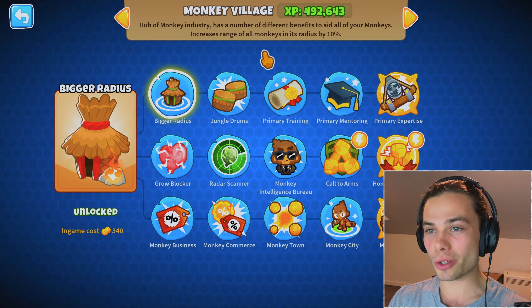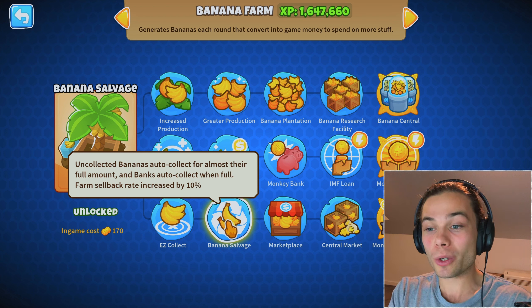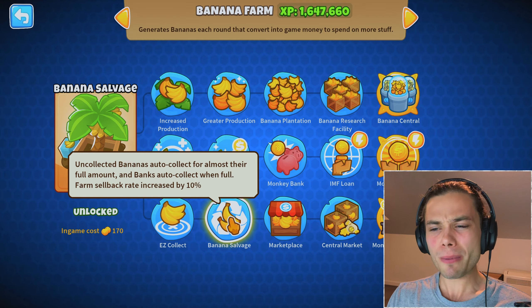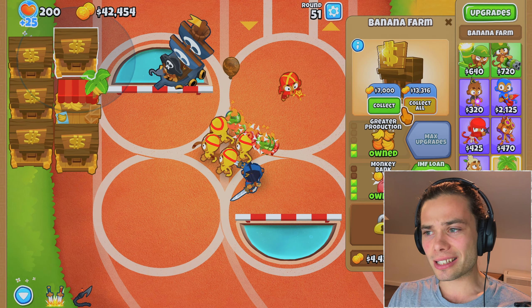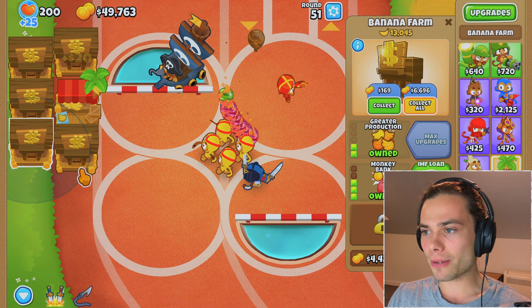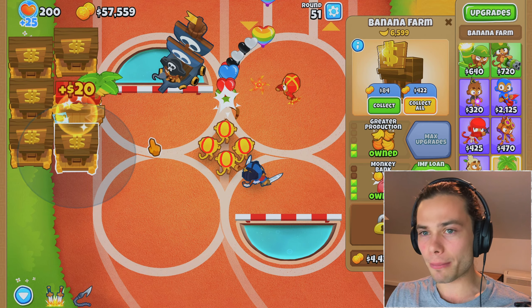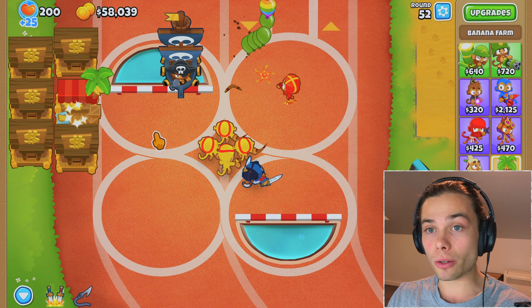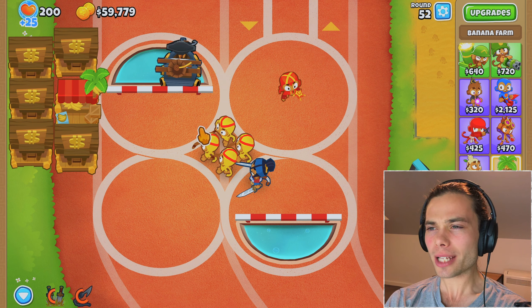Banks auto-collect when full. Why is that not auto-collecting? I want you to collect — I don't understand. Surely that's the entire point, or at least that's what it says. It says uncollected bananas auto-collect for almost their full amount and banks auto-collect when full. Meanwhile, they're just not. I'm a bit confused about banana salvage and why it doesn't seem to be working as it says it's meant to be. But there you go, 7,000 — I'll just have to keep on top of it.